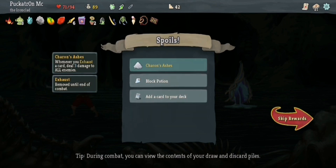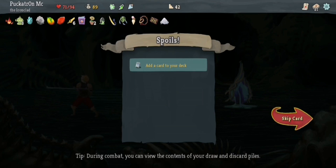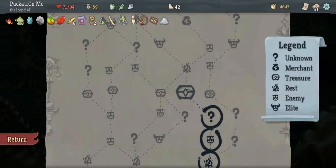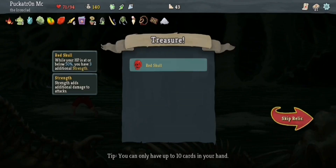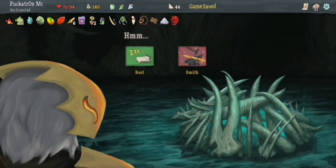47 gold and Shuriken's Ashes — whenever you exhaust a card, deal three damage to all enemies. Now I don't really have any exhaustion cards, but sometimes you get Dazed, and when the Dazed card exhausts, that counts as well. So it's just a little one to have in the pocket. If you get that Shuriken's Ashes early, you can really, really make it work for you. Red Skull — while your HP is below 50%, you have an additional three strength. That will tie in nicely with my Whirlwind card.